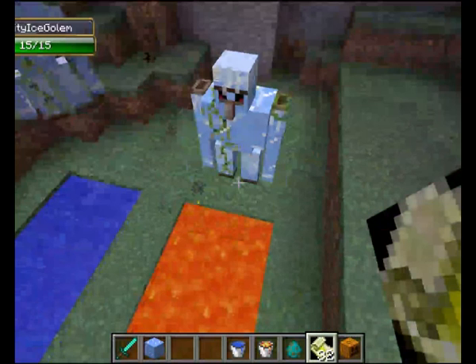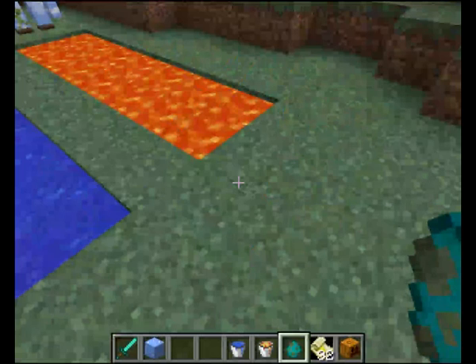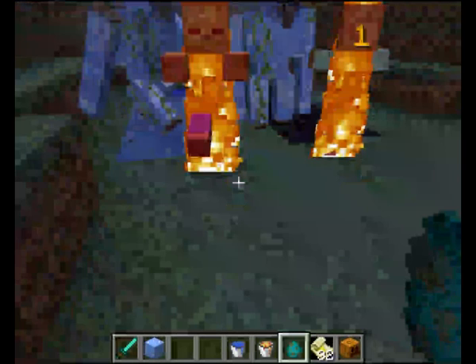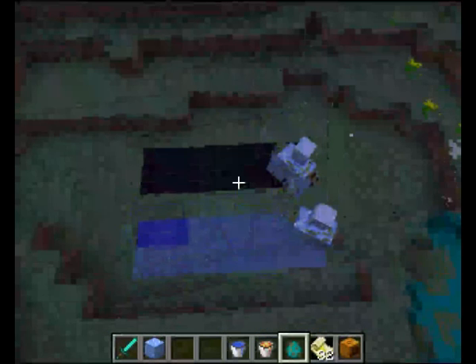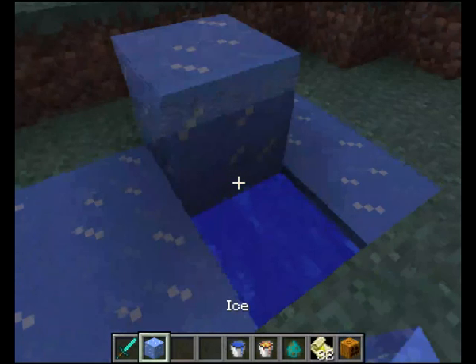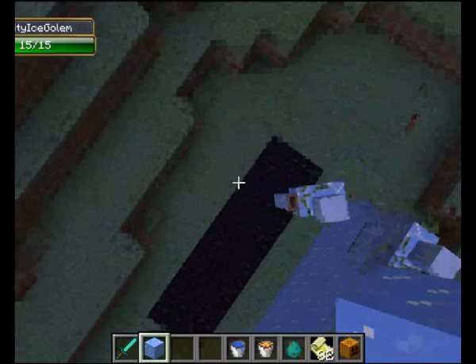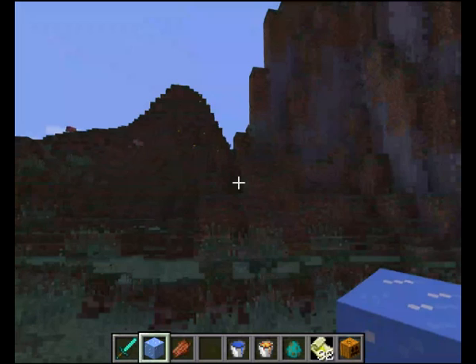If we put a zombie either side of this setup, they will walk over water and lava — turning the water to ice and the lava to obsidian, which is amazing. So you can have an obsidian farm. All you need is ice to start with, and of course diamonds.